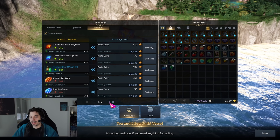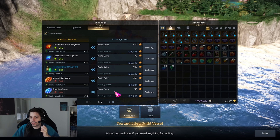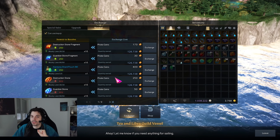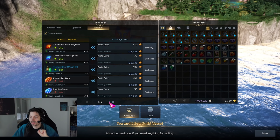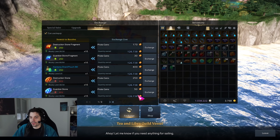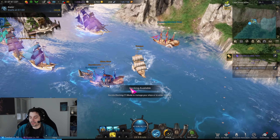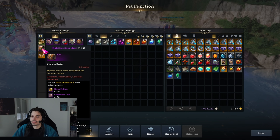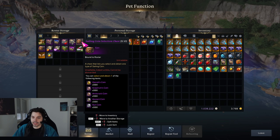This is per character — not roster bound — which is something a lot of people don't know. Every character you have can use this pirate coin exchange to boost their respective material account. It's only around five shard bags and a few other items, but it will definitely add up, especially given how many pirate coins and marine coins are being handed out right now.